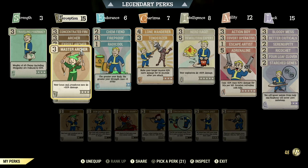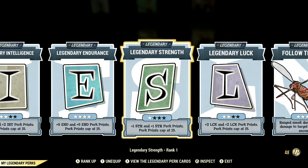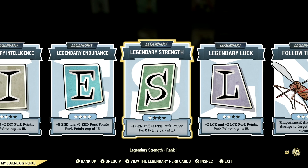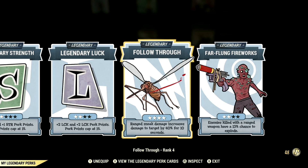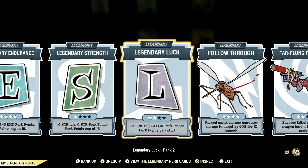Now let's get into my legendary perk cards. These are all the legendary perk cards that help make up my in-game bow and archer build: intelligence at 2 stars, endurance maxed out, strength at 1 star, luck at 2 stars, follow through maxed out, and far-flung fireworks at 2 stars.